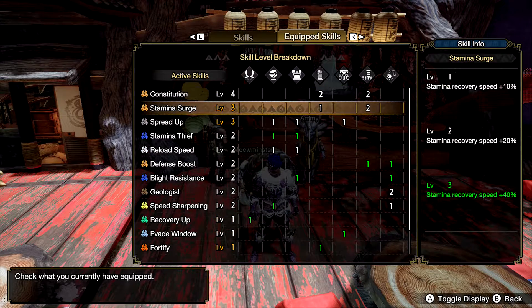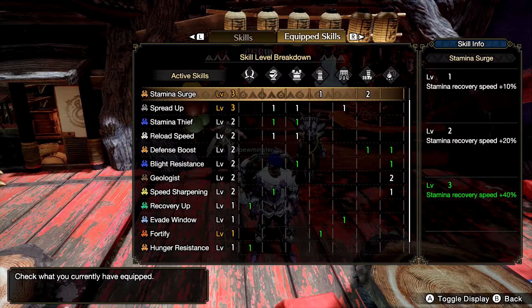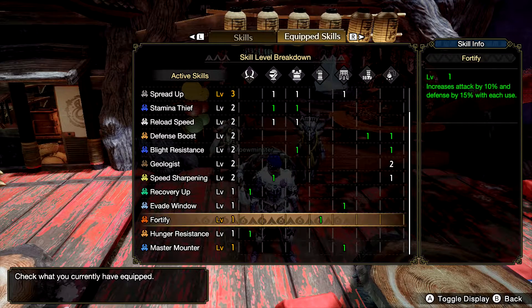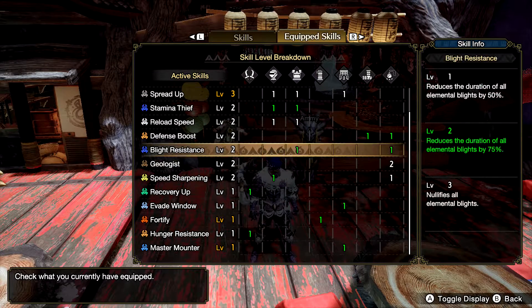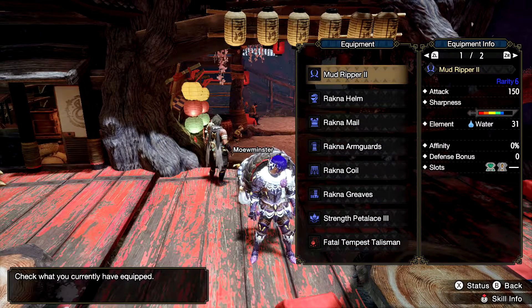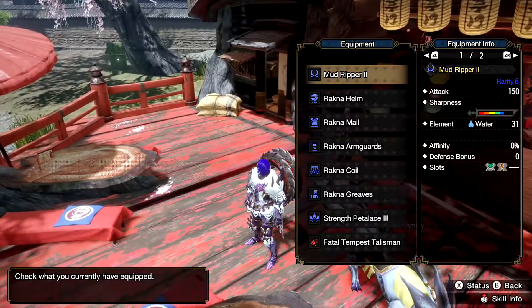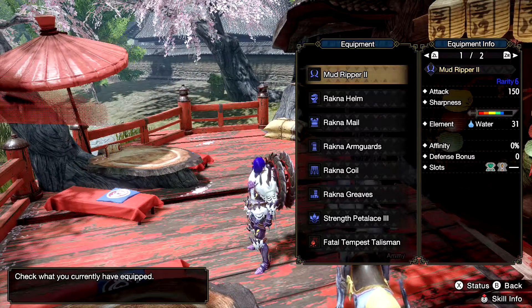This is what the armor looks like. I do have hunger resistance and recovery up with my weapon — that's the Mud Ripper. Funny story about this, I don't think I talked about it because it happened between the last episode and this one.